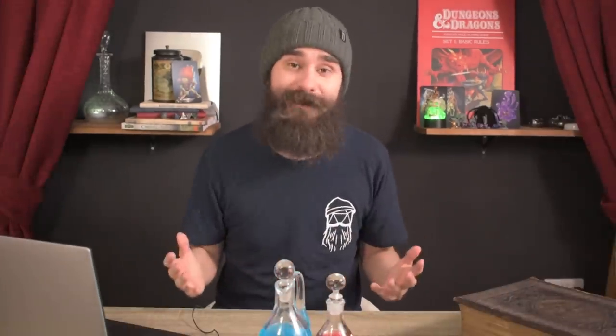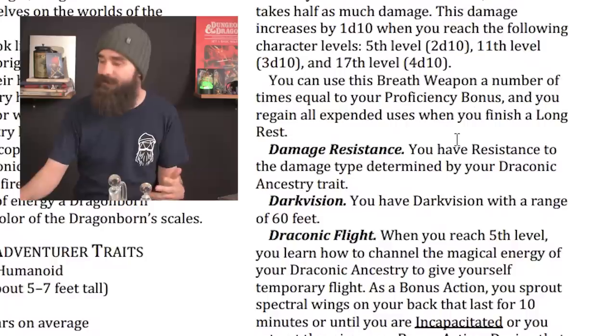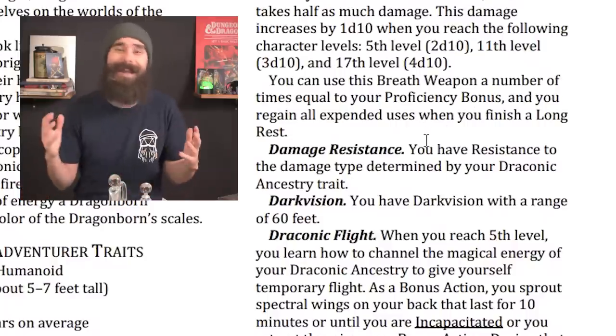If they fail the save, they take 1d10 damage, increasing to 2d10 at level 5, 3d10 at level 11, and 4d10 at level 17. If they pass the save, they take half damage. You can use the breath weapon a number of times equal to your proficiency bonus and regain all uses on a long rest.